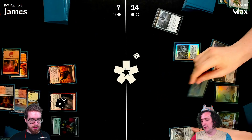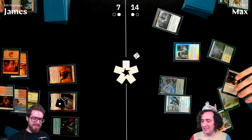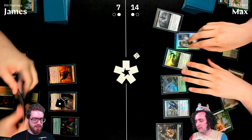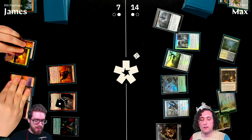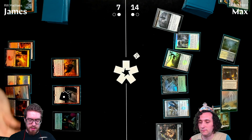James plays Blade Splicer, making a Golem token, then plays Signal Pest. Commentary notes Max's life total is starting to matter more than the number of golems on board.